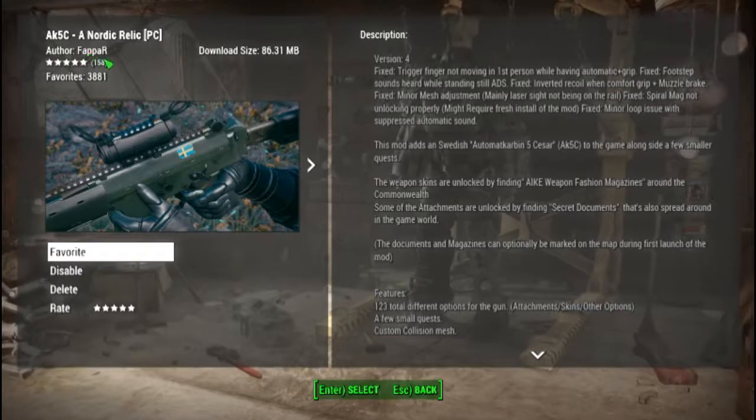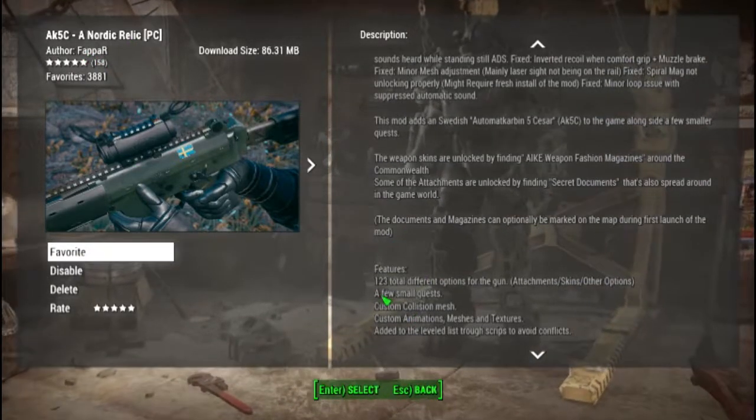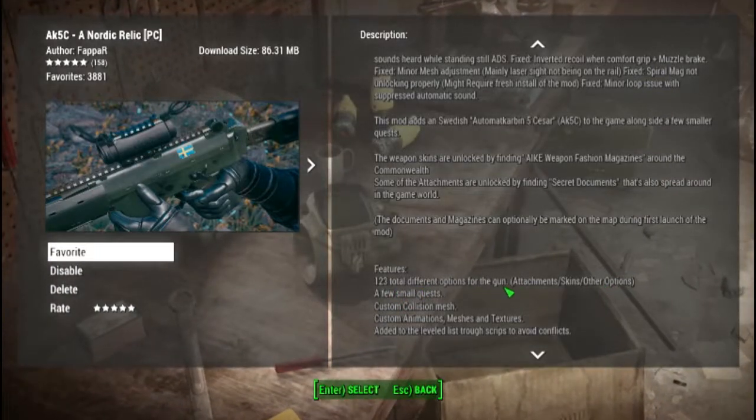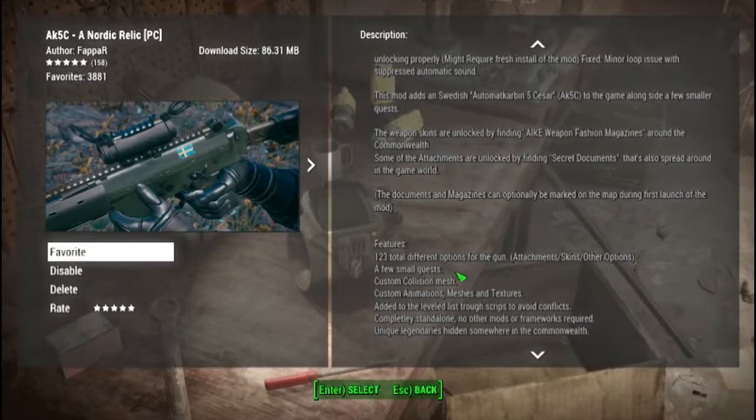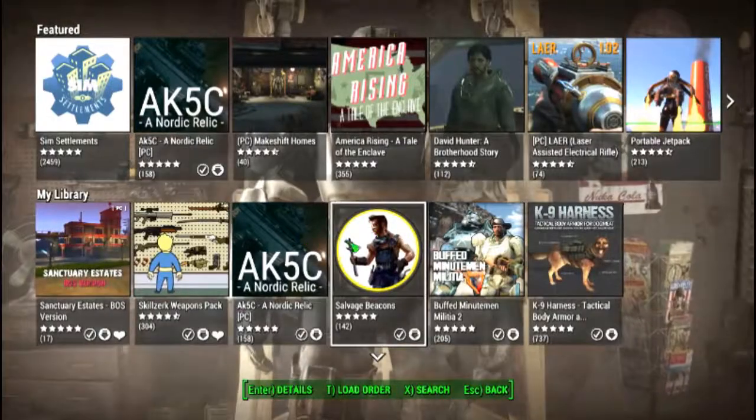After that is Fapar's Nordic Relic. This adds a bunch of new things for your guns — attachments, skins, and other options. A few small quests, but overall it's just a pretty reliable mod.